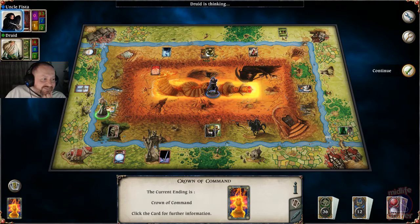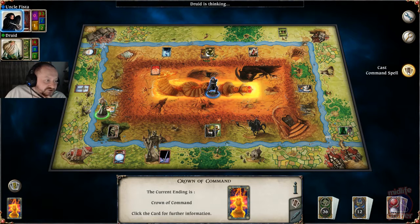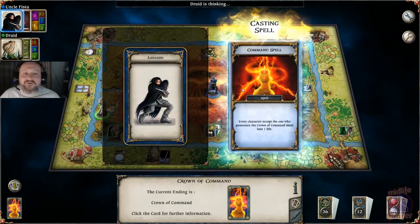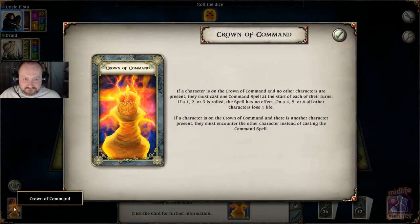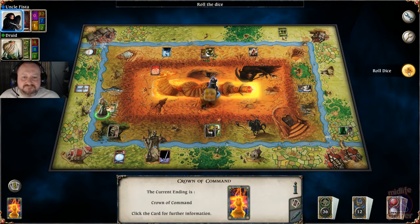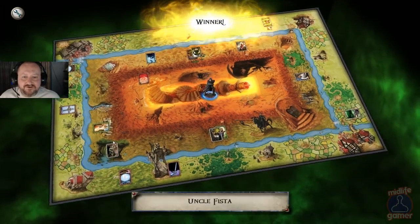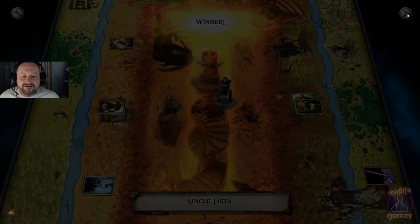The tutorial's really good when you play for the first time — it does take you through it really well. This potentially could be the game-winning roll. He's on one life. What do I need? Four, five or six. One, two, three ain't gonna hit him; four, five or six takes a life off him. RNG — yes! You son of a bitch. Any spell to mitigate it? Oh look at it. Oh, I'm such a ninja — well, I'm not a ninja, I'm an assassin. Ninja's another character you can play. I won!